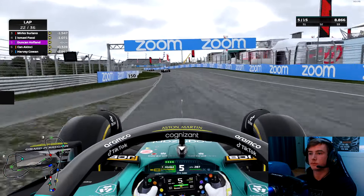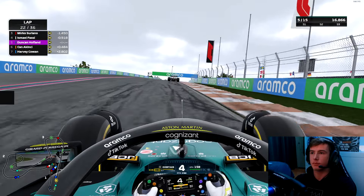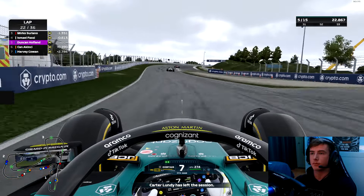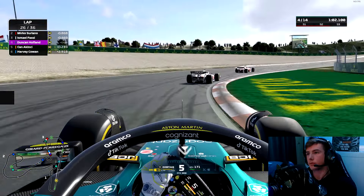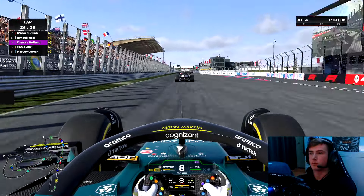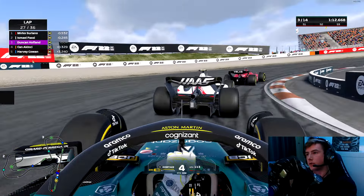The cars up ahead are still 1.1 seconds ahead, so I still have to use my ERS to close. I was down to 25 or 20 percent. I have to use everything to keep the DRS here. This is a quite bad position for us — we're now flashing and now not using a single bit, and we're only on 36 percent. Chan is putting a bit of pressure so we had to use again and now we're back on 20 percent.